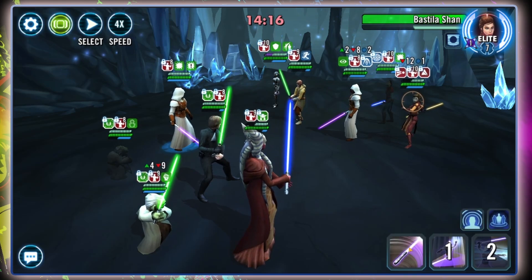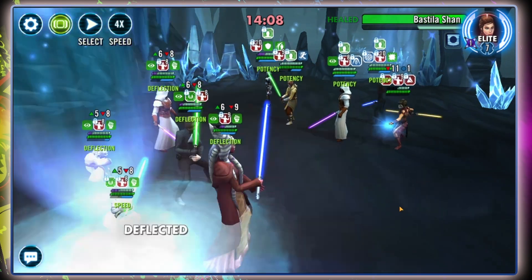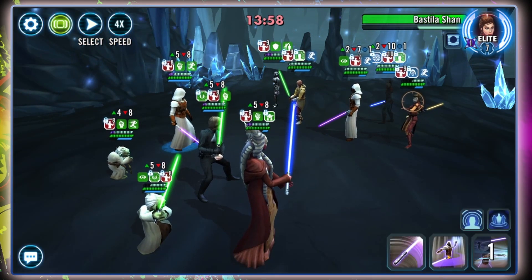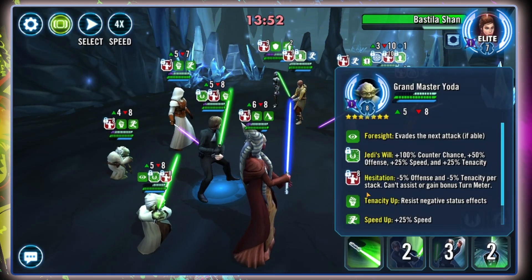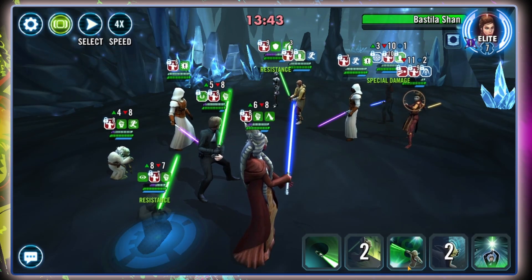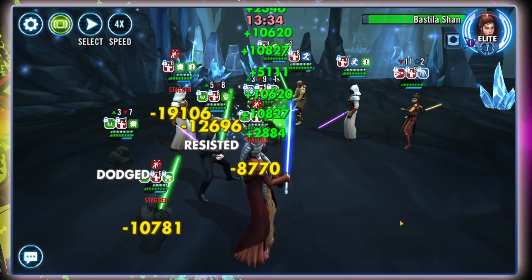We spread those buffs — boom. That is already 10 stacks of offense up; we're halfway there after just the start of the game. I'm healing up Grandmaster Yoda. We won't be able to call assists until we've gone through all the stacks of hesitation, which also applies to the enemy team. Direct focus on Bastila Shan. We've actually stolen their offense up, which is beautiful. Using the special again, placing Master's Training on Grandmaster Yoda. Jedi Knight Luke himself is incredibly survivable and will counterattack, which is lovely.